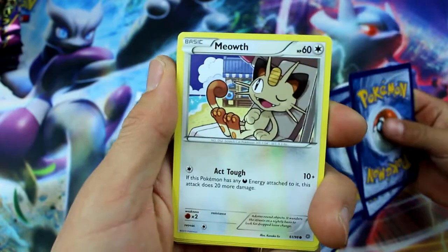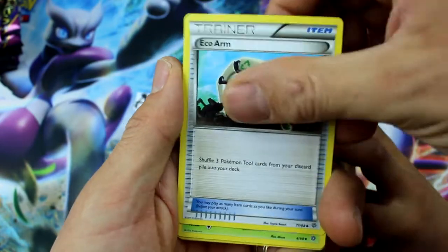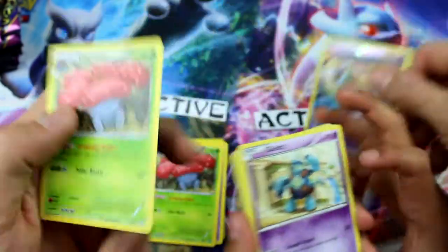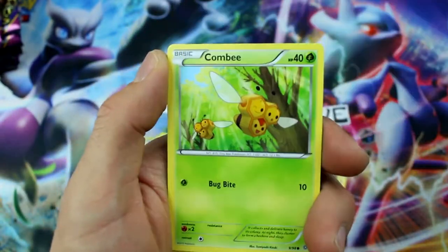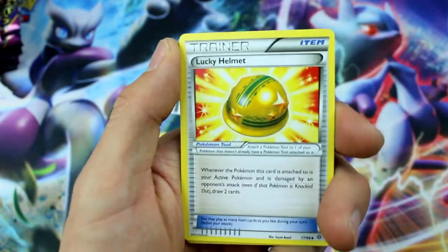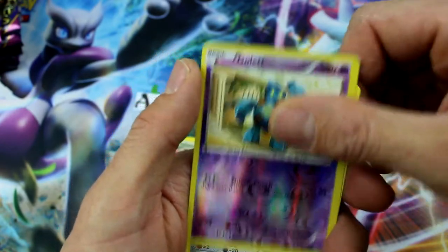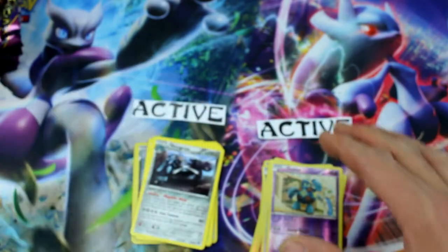Quagsire, Goomy, Meowth, Oddish, Level Ball, Eco Arm, Bellossom, Ball Toy, Reverse Holo Common, and another Vileplume. Yeah, that is a double epic pull! Larvesta, Malamar, Goomy, Quagsire, Ariados, Lucky Helmet, Eco Arm, a Golett Reverse Holo, and another Metagross. Come on, when are we going to get a good pull, Ryan?